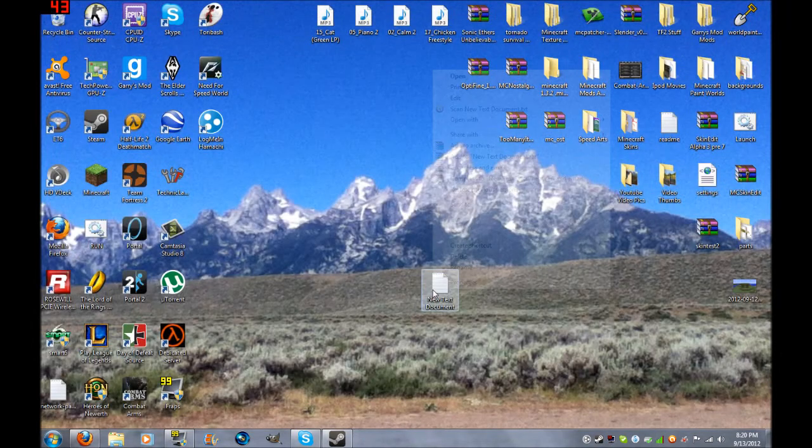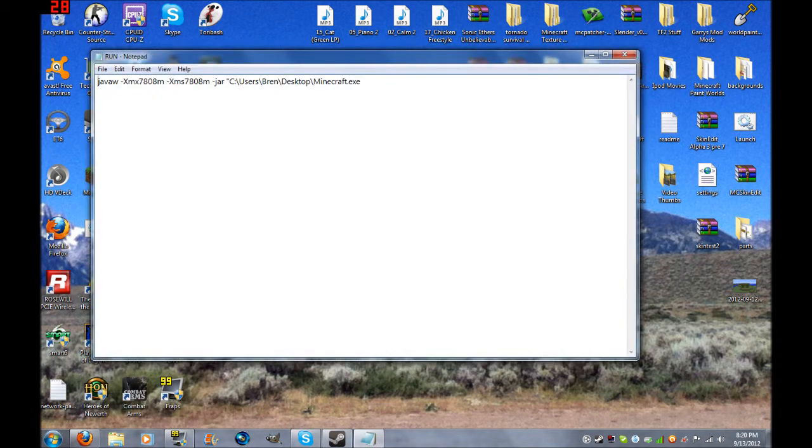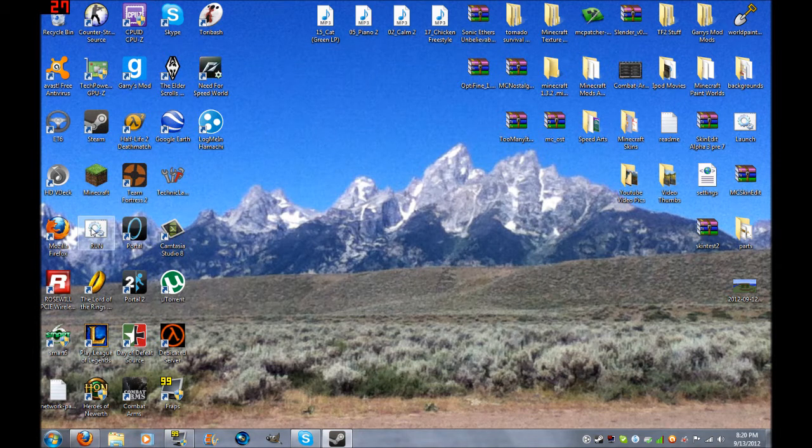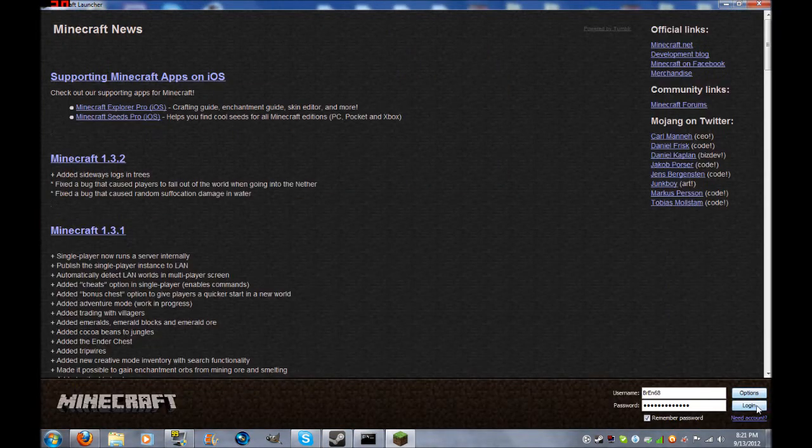Exit out and you can delete the text file. This is what it made — the run.bat. I'm running mine with 7,808 megabytes of RAM, which is near how much I have. You want to run a little bit less than your total because you still need RAM for other tasks. Then you double-click it and it opens up the Minecraft launcher, you log in, and there you go.